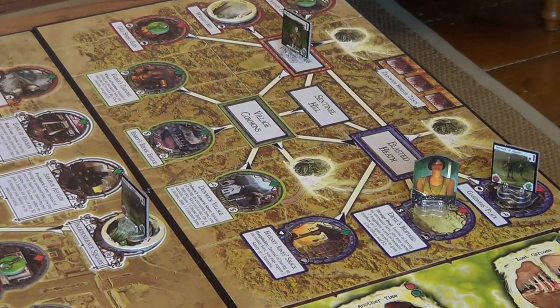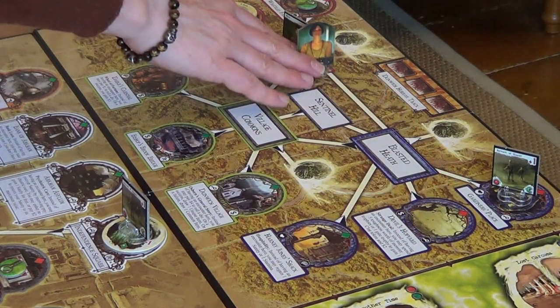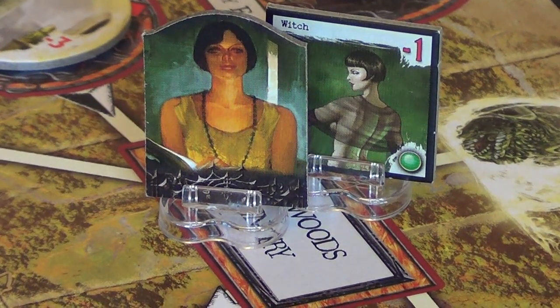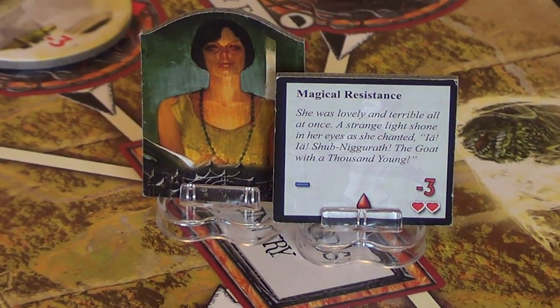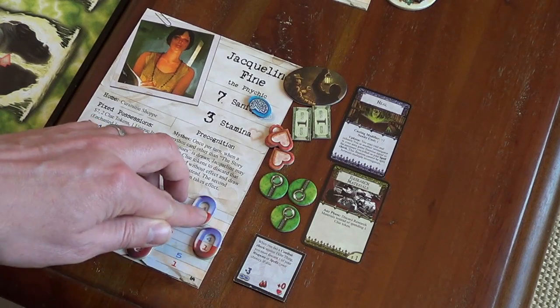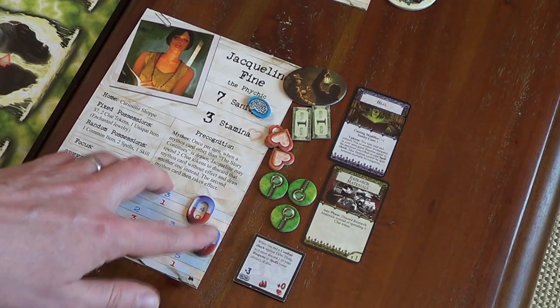Movement then — Jacqueline's not going to bother doing anything other than running down here and fighting this witch. Let's take a look at her: she has magical resistance, so we won't suffer any sanity damage from a horror check. She's quite tough to fight though. We haven't got any weapons, but we do have a fight of four. That witch has a combat rating of minus three — there's only one die to roll, and we only need one success.